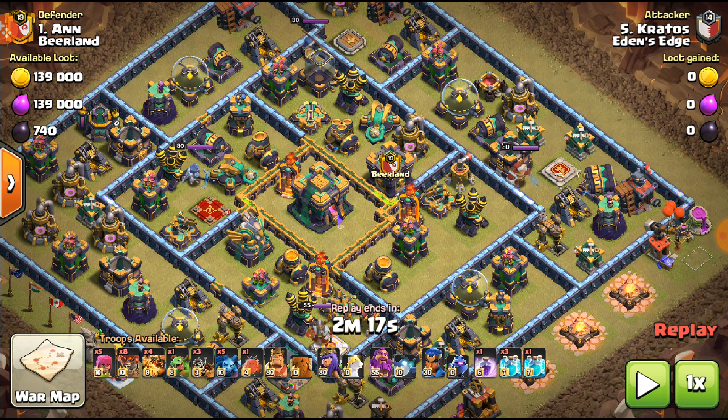The only thing left is the queen, and her ability is going to have to face the archer queen and the single target inferno. He didn't even activate the queen's ability — he basically just wasted it on the inferno. GG to Kratos, not a very good attack. It is super risky sometimes — he used four clones, which was a big risk on that base.